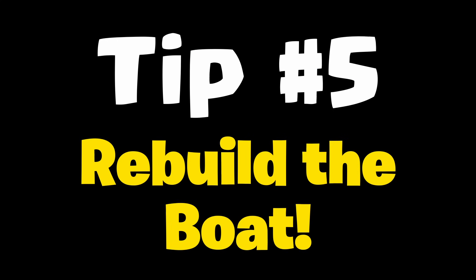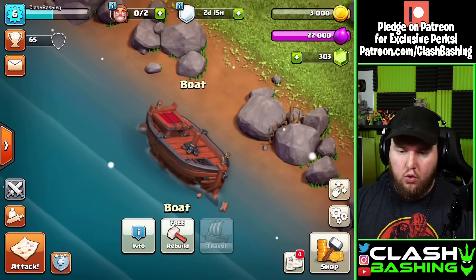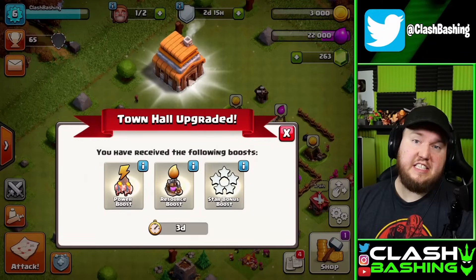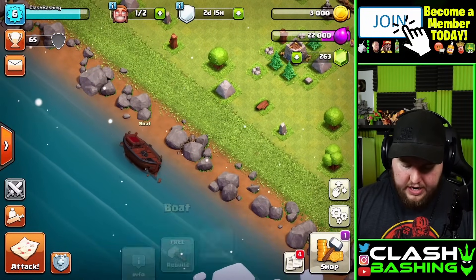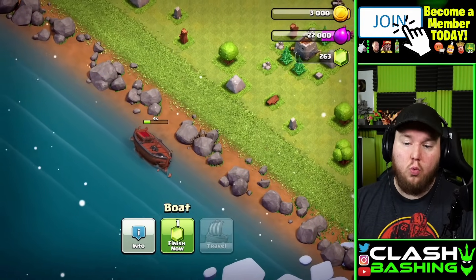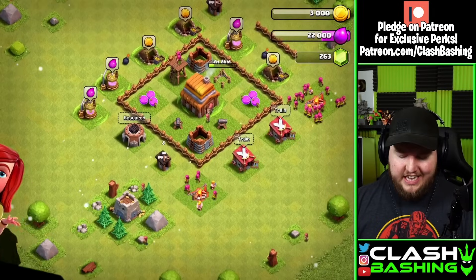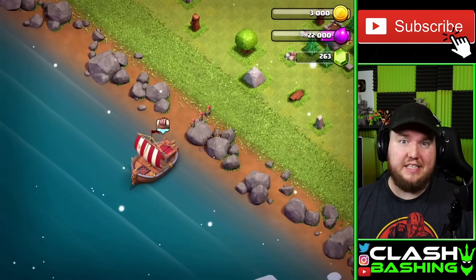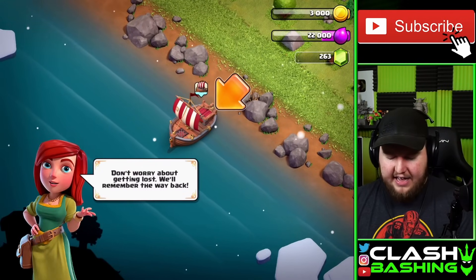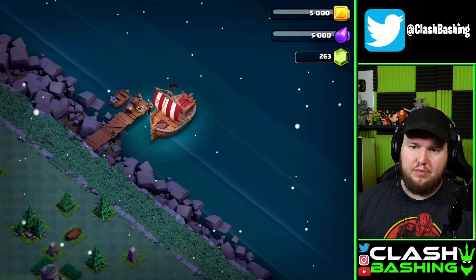My fifth and final tip for new players in Clash of Clans is going to be rebuild the boat. For this, you are going to need to be Town Hall 4. Once you get Town Hall 4, you actually get a little power boost, resource boost, and star bonus boost. You'll be able to rebuild the boat and start playing Builder Base, which will allow you more gems and also help set you up later in your account to work towards getting that sixth builder. Just start working on your builder base as you're working on your main base — it'll give you something to do as you're waiting on armies, because remember, we don't want to waste those gems. We're saving those gems for our builders.